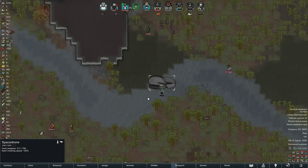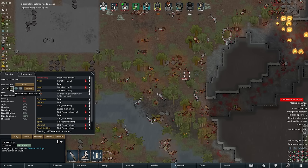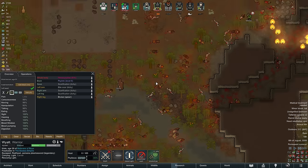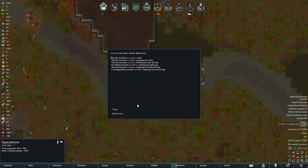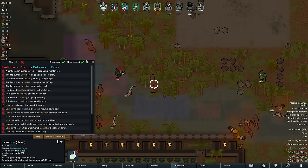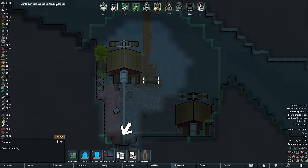Kyle should comfortably finish hacking the space drone before the next wave arrives. However, time is of the essence for Grizzly Bear Level Boy, who has collapsed — and Light too has collapsed inside the ruins. Light won't die as he is a deathless Sanguophage, but Level Boy still had a few hours left, which makes this heartbreaking. The timer said 5 hours left, but it seems Grizzly Bear Level Boy has succumbed to his wounds — maybe all the fire and burning was just too much. He will be sorely missed as part of our fuzzy defense force, and a grave has been dug down by the river.